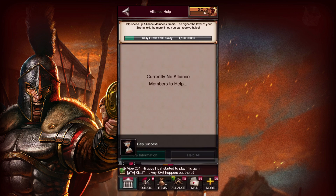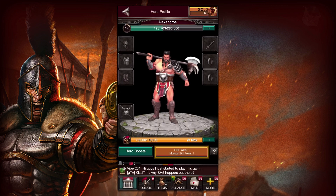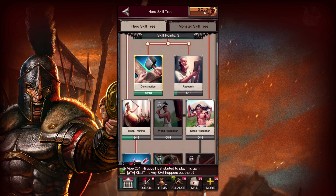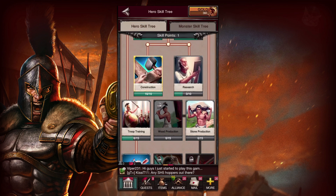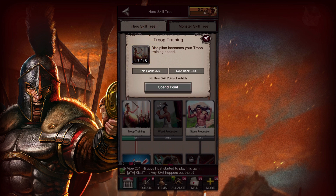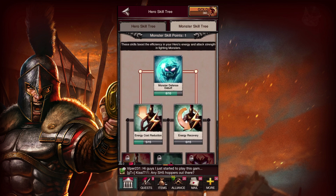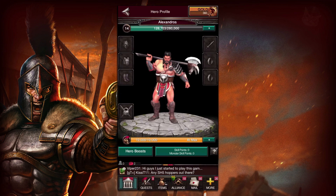I can do a short quest now and a longer one when I power off my phone — time management. We're going to spend some of our skill points in preparation for our hero assaulting the other kingdoms. I'm going to go two points in research and one in troop training, because research is uber important — it takes a lot of time. We definitely want to get some points in there and, of course, troop training. We're going to get our soldiers out there into the battlefield as fast as possible.